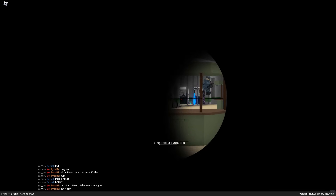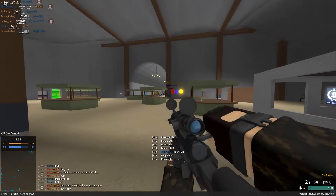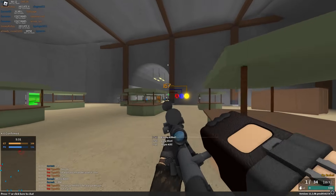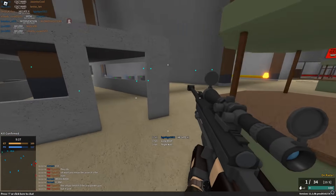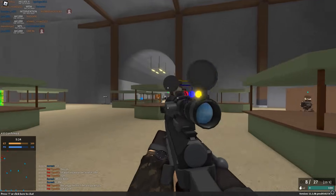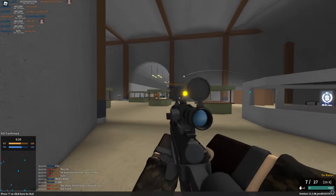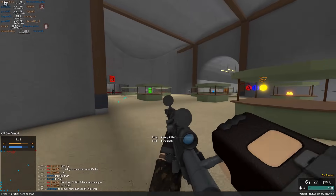The best way to use it is just to pick a spot that has good amounts of cover but also plenty of angles to peek, and just try to pick people off one by one while taking cover between shots. This way, you don't really have to worry too much about having a slower fire rate because you're not trying to get kills as fast as possible — you're just taking your time and making sure you don't die. In my experience, this strategy works extremely well because you don't have to worry about headshots, so getting each kill is pretty much as easy as it gets as far as snipers go.